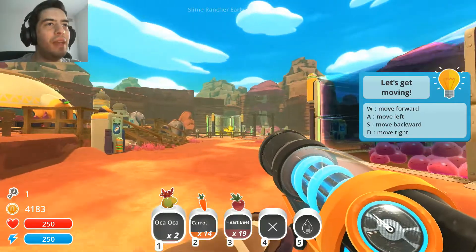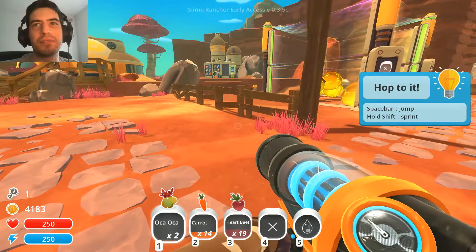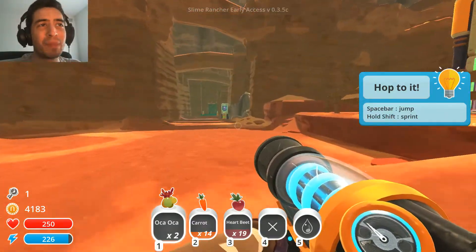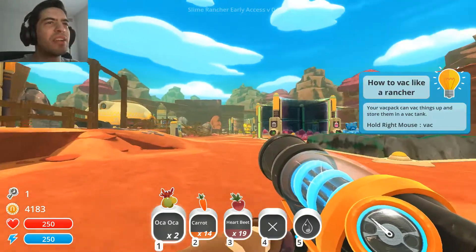So, this game got an update, and they actually redid some of the Moss Blanket graphics. It's giving me tips — I don't need tips, I've been playing the game for a while now. They also added Hunter Slimes as well, so we're going to be taking a look at that. And I think they kind of updated the look of the ranch as well.